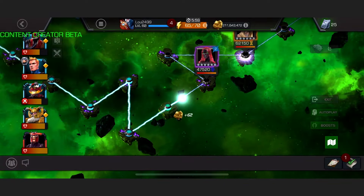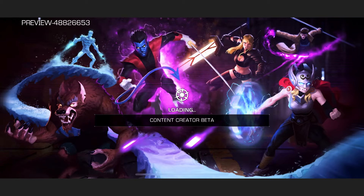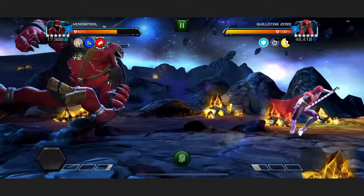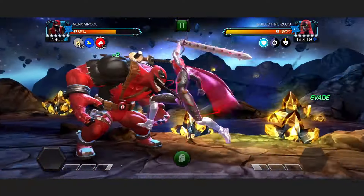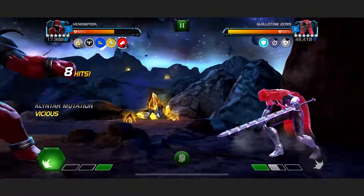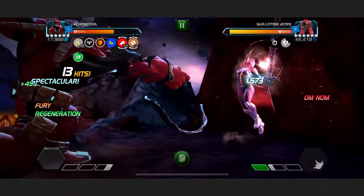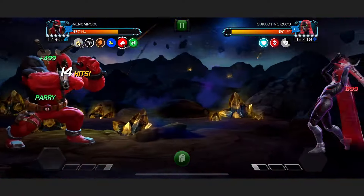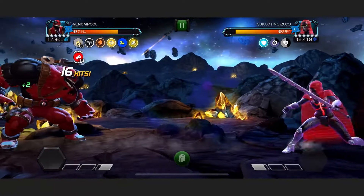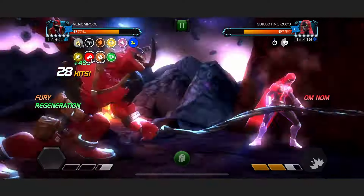Up next we have Guillotine 2099. We could use Venom Pool, Odin, or Red Goblin here — but we are going to use Venom Pool. Why? Well, Guillotine has armour so we can regen. But she also has power drain on her special 1, which is really annoying and makes getting your specials off very difficult. As long as we have our Klyntar buff with Venom Pool, we're immune to power modification from tech champions. We started with Precision but threw a heavy attack to reroll it, got the Klyntar buff, and you can see that our power is not being drained by her specials. Against tech champions that are bleed immune, Venom Pool instead applies degens, so we don't have to worry about that at all. This makes Venom Pool an excellent counter.